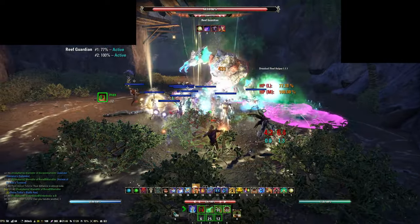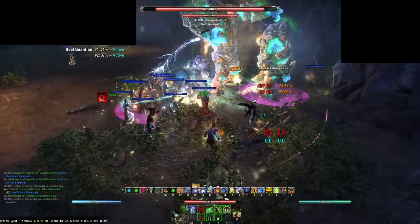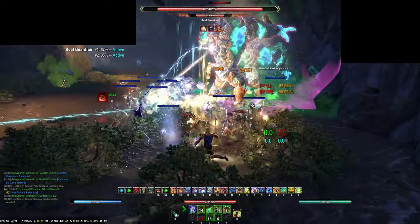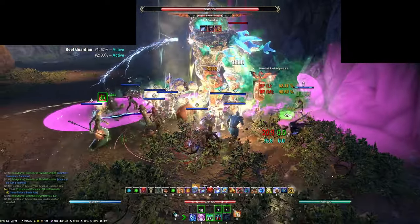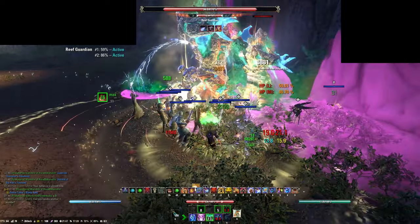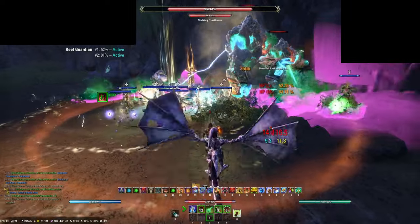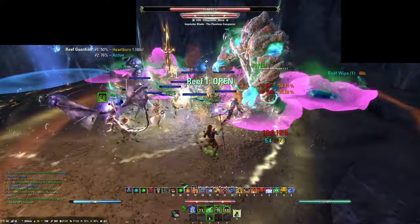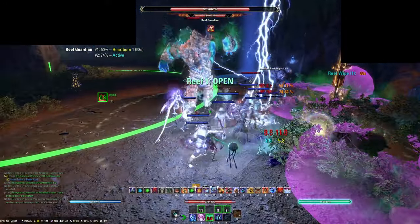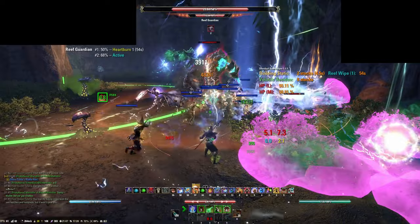That's the main mechanic of the fight covered. Each Guardian has an Acid Cone ability, which will lay down poison puddles under anyone in the Cone. It is important that tanks keep the Cone away from the DPS while moving out of the AoE on the ground. Staying in the AoE will give Acid Reflex Stacks, which increases the amount of damage taken from the Acid Cone. Stacks last for 5 seconds, but refresh when a new stack is received. It is therefore good to avoid having too many Reef Guardians up and to split them between the tanks.